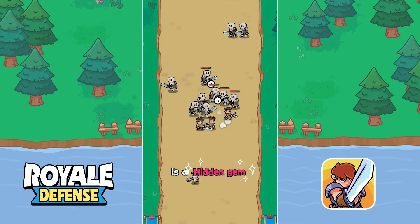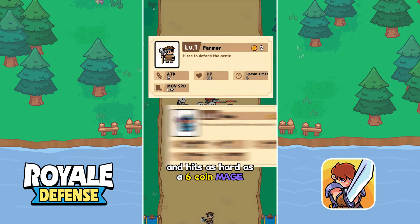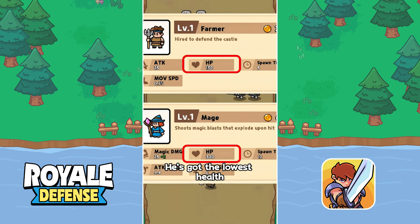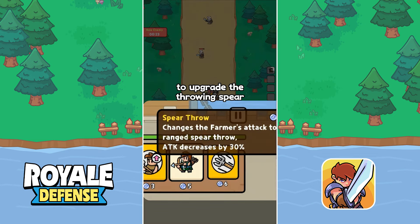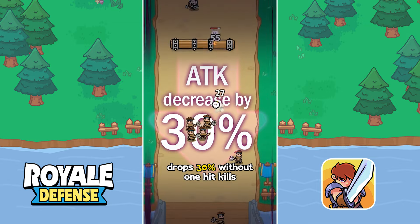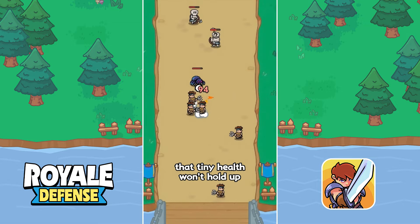Did you know the Farmer is a hidden gem? He unlocks right at the start and hits as hard as a six-coin mage. But here's the catch — he's got the lowest health. Sure, you can spend six coins to upgrade the Throwing Spear, but his damage drops 30%. Without one-hit kills, that tiny health won't hold up.